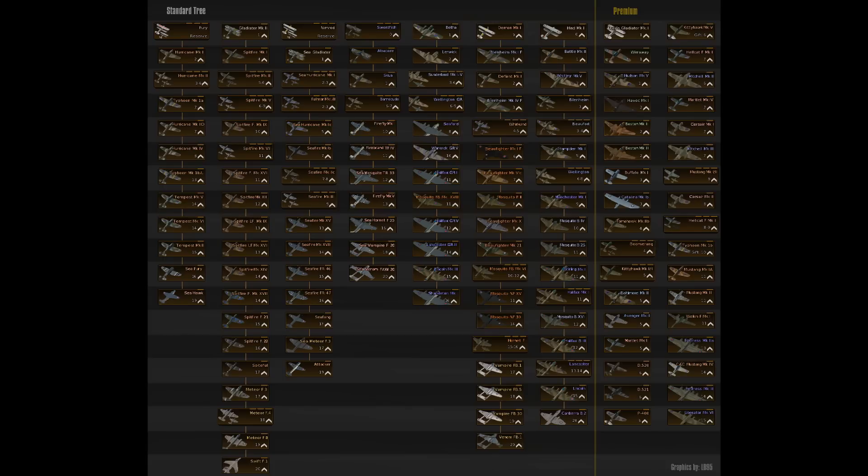It's just incredible. I am extremely impressed with how well this tech tree has been done. And why aren't these planes in the game? Even on the premium side of things, you've got new Mitchells, new American aircraft — the Corsairs, Kitty Hawks, you've even got B-17s, and there's even a new P-51 Mustang. It's incredible.